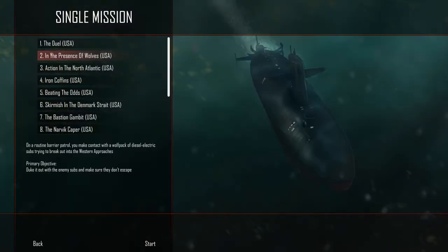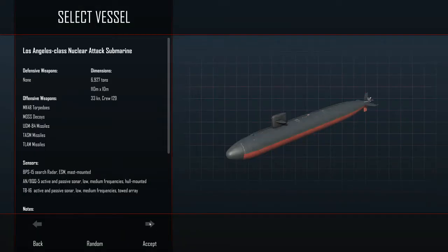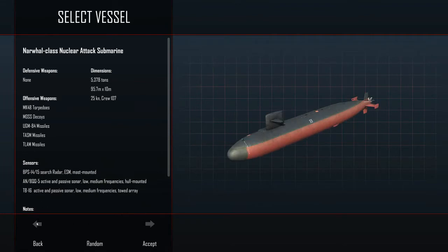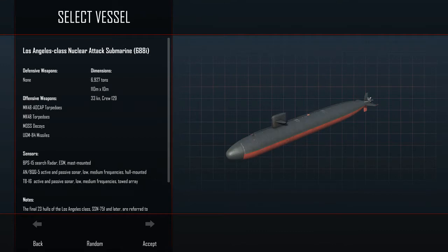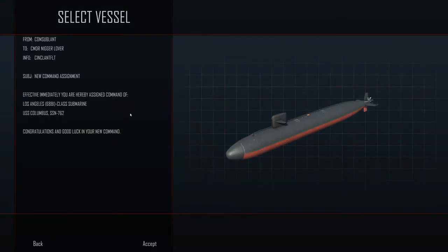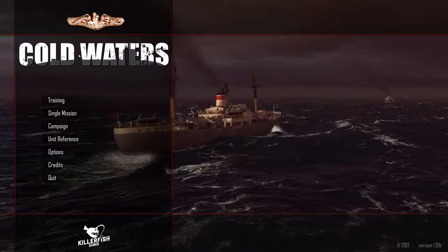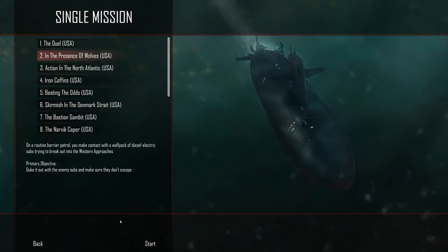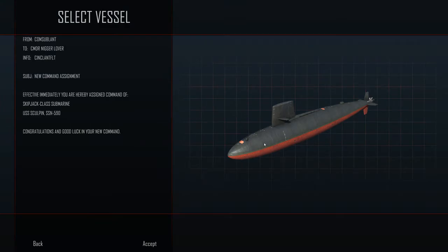Next is 'In the Presence of Wolves.' On a routine barrier patrol, you make contact with a wolf pack of diesel electric subs trying to break out into the western approaches. Engage the enemy subs and make sure they don't escape. Easy peasy. I'm gonna take the Skipjack. I like this sub a lot - it has six tubes instead of a normal four.